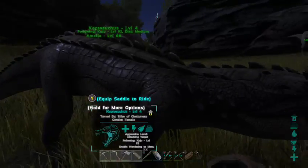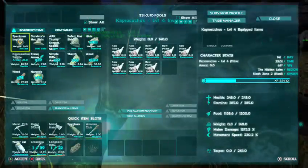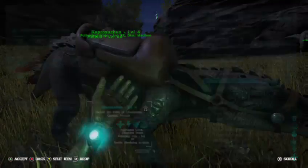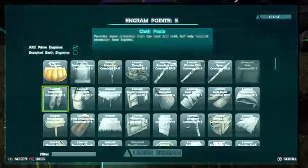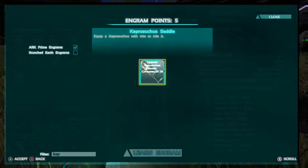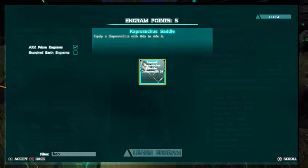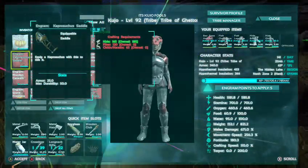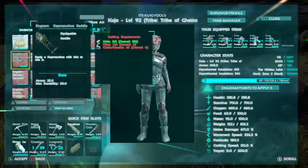I do know how to make a Capricicosis saddle, so we're going to go ahead and give her the saddle. It's pretty easy to make - you can actually hand make it, you don't need a smithy. It is 28 engram points to unlock it, and I think it was around level 30. It is 165 hide, 125 fiber, and 65 chitin or keratin.